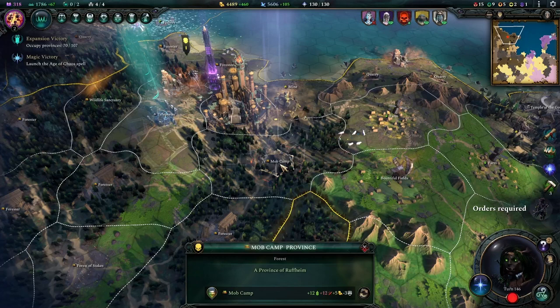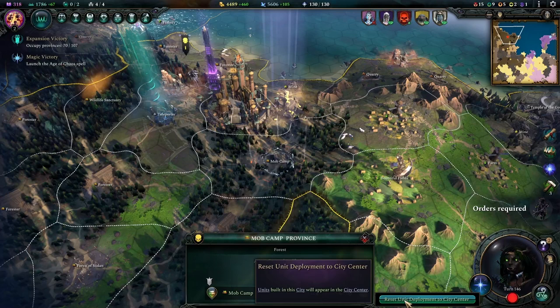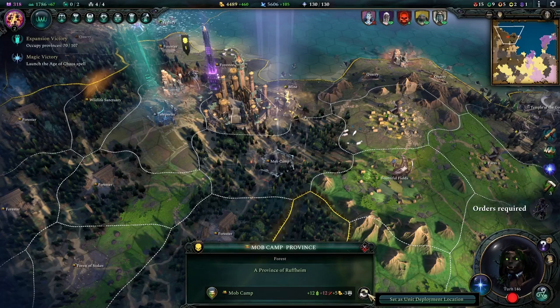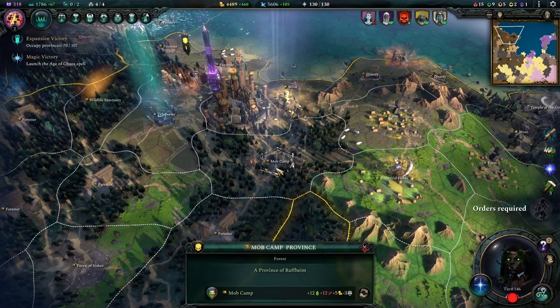This next one took me a little while to figure out. There are special buildings like the mob camp that allow you to spawn units there instead of at your city center. To do this, click on the building and then click the little twisty arrows at the bottom — the same ones you'd use to switch building type. Instead of switching the building type, it gives you the option to spawn units there. Click it again to switch back to spawning at your city center.